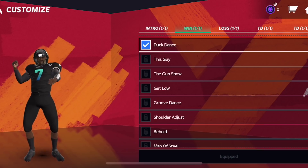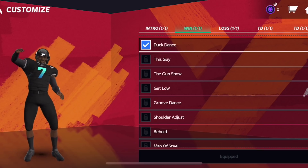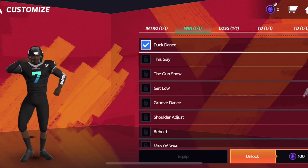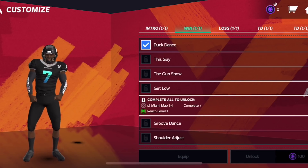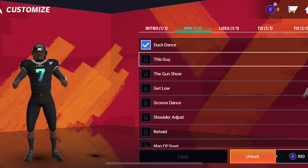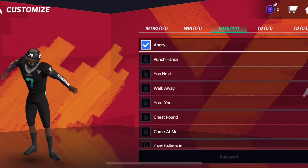Right now what you're seeing is the celebrations that you can equip to your character — for your intro, for when you win the game, for when you lose the game, for when you score touchdowns. I just started, so I don't have all this stuff unlocked. A lot of these things unlock by reaching a certain level, and then certain ones you need to reach a certain level and then spend some in-game currency that you earn by playing to purchase and unlock them.